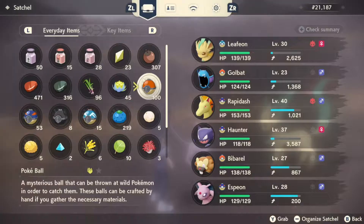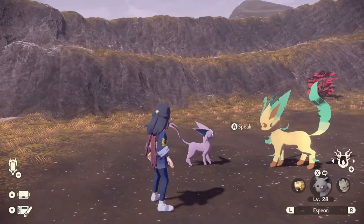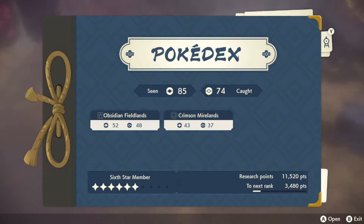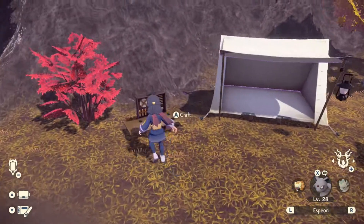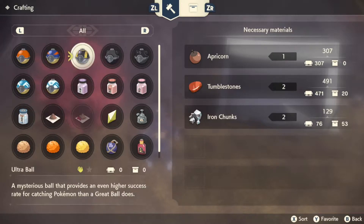So we caught an Alpha — we got the Alpha Rapidash from the starting area. And I went really hard on the Pokédex. I think I was four stars? Now I'm six, which gives us the ability to make Ultra Balls and Wing Balls. And then I just went around collecting a ton of stuff last night.